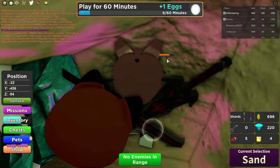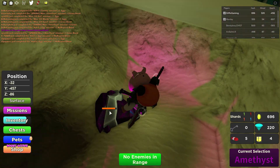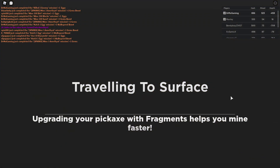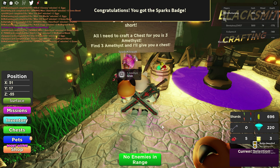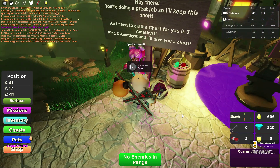If I keep digging I might wind up in China, the United States, Europe — who knows, the other side of the world. But I got the third amethyst, so I hit the surface button to automatically take me back to the surface, then hit E — and just like that, Sparks gave me her badge. It's that easy!